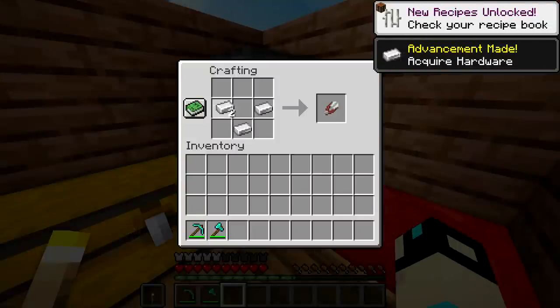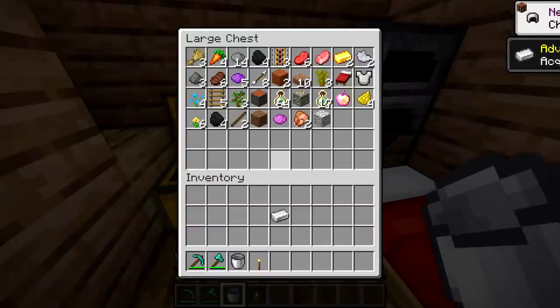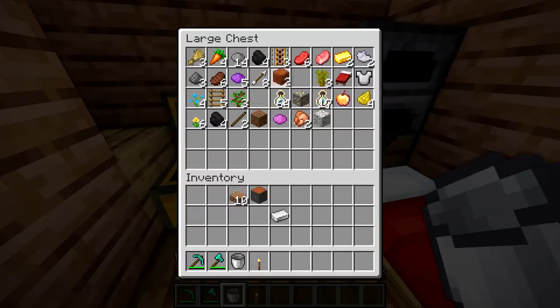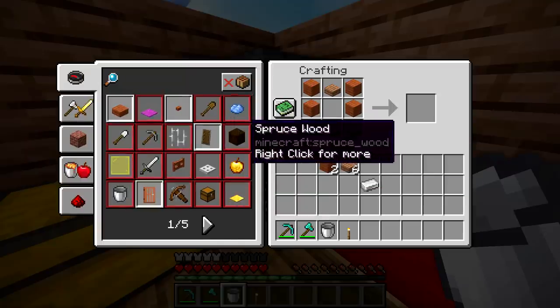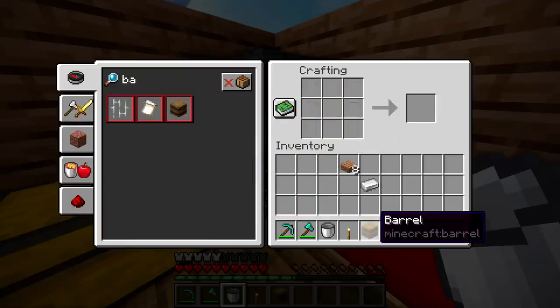We'll just confirm we can make a bucket — okay, we can definitely make buckets. We can make barrels too. I don't remember the exact recipe for a barrel but I kind of want to make one just to confirm this is 1.14. You're going to tell me how to make a barrel. Okay, so slabs on the top and bottom — that makes sense. We're going to go ahead and put a barrel down right here.